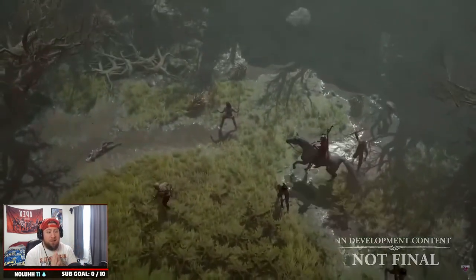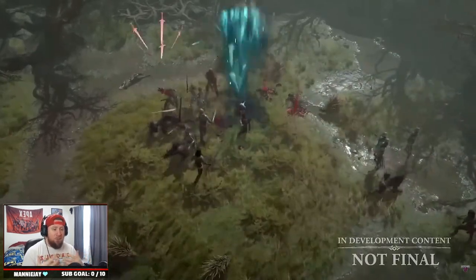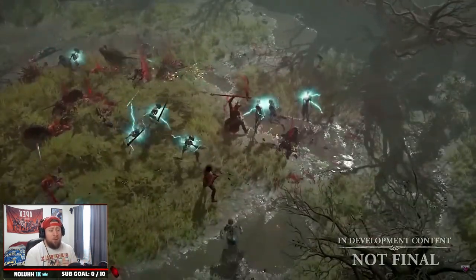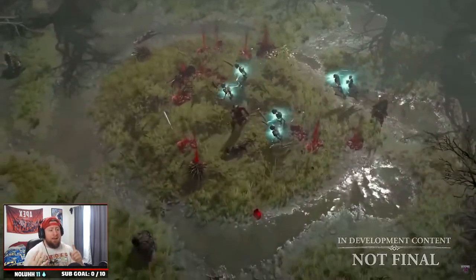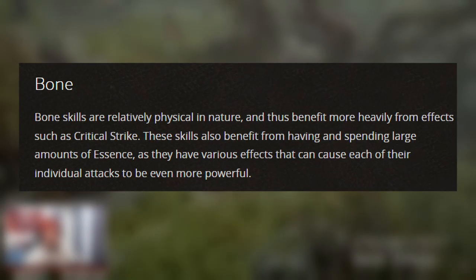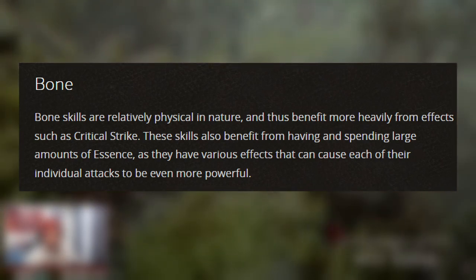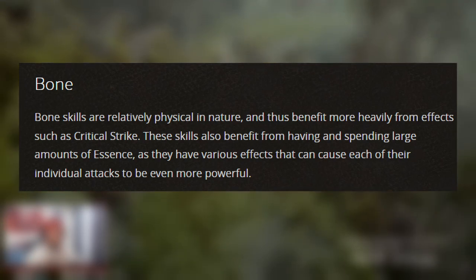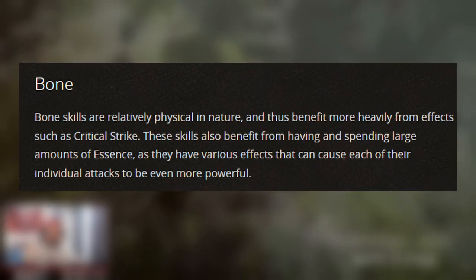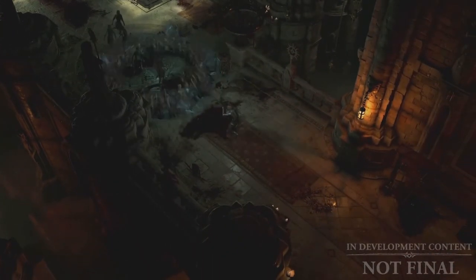Now let's talk about play styles for the Necromancer in Diablo 4. They've changed things up from Diablo 2 and 3 — we had blood, poison, minions and more. The four play styles we have here are Bone, Darkness, Blood, and Army. Starting with Bone: Bone skills are relatively physical in nature and benefit heavily from critical strikes. These skills often benefit from spending large amounts of Essence, as they have various effects that can make individual attacks even more powerful.